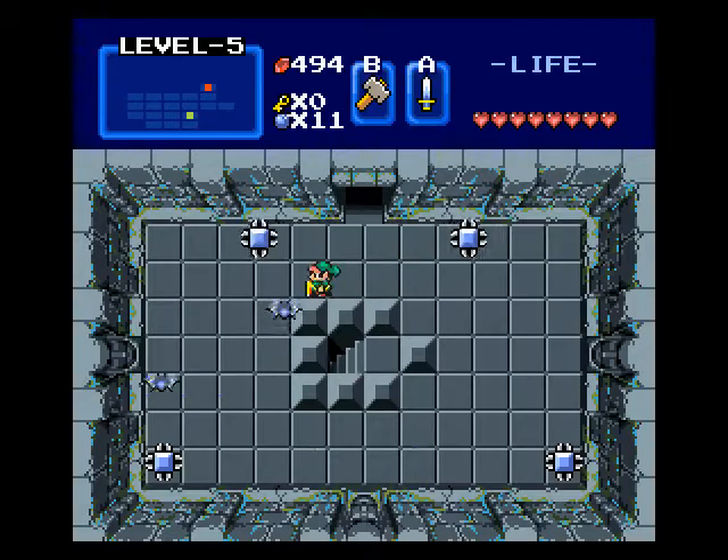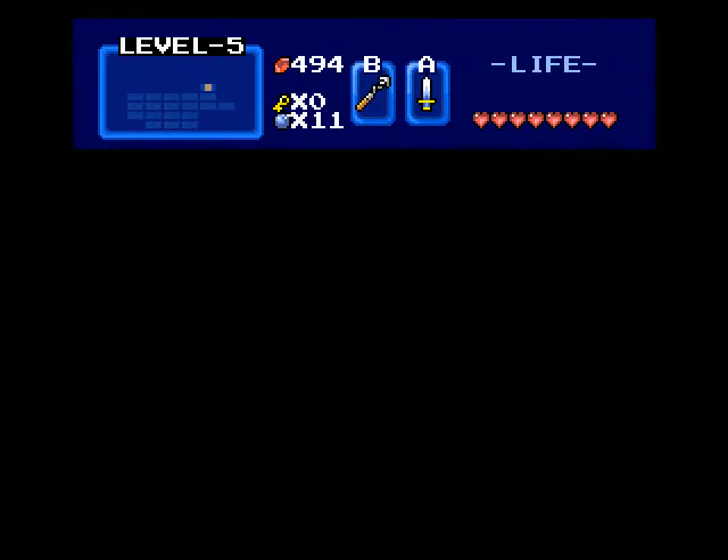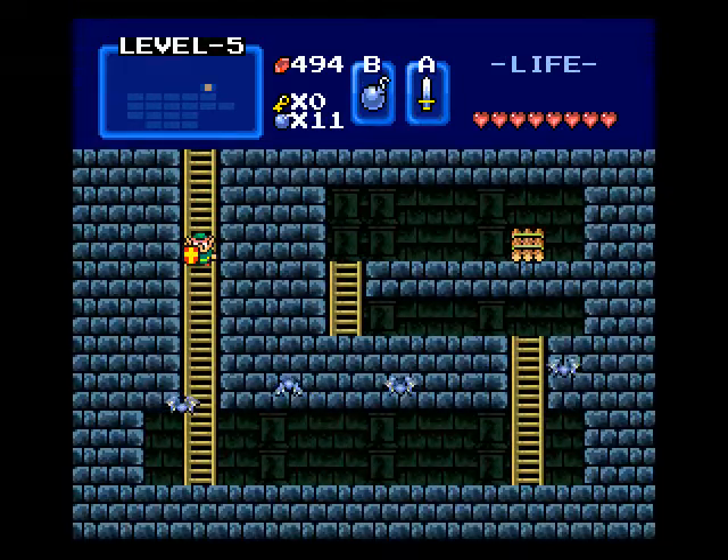Alright, I got baddies. Once you kill them all, push this block in, down this stairwell — and there's the raft. That is going to be essential for you to hit level 6, so make sure you pick it up. And now to proceed to the end.